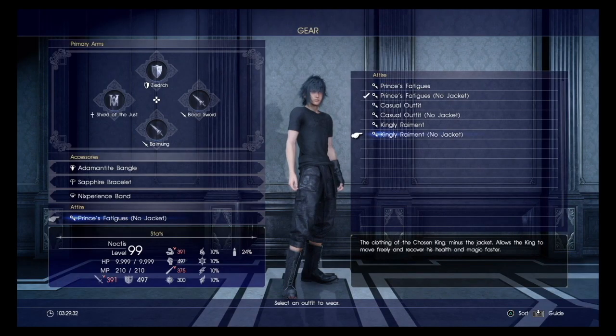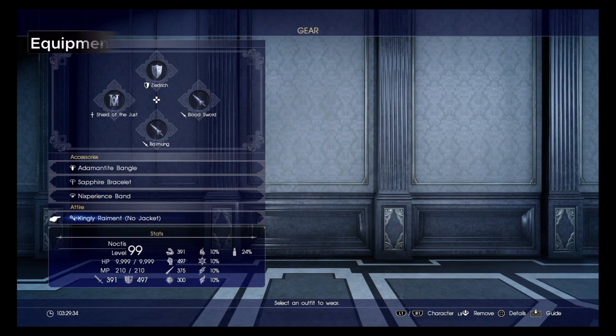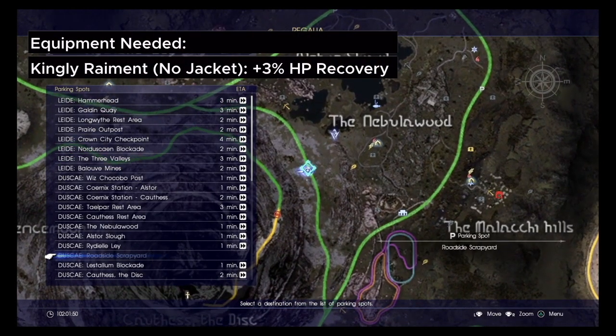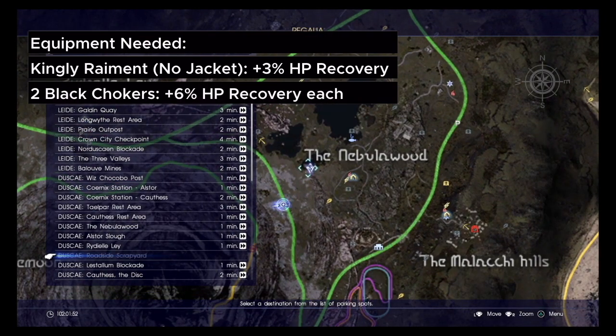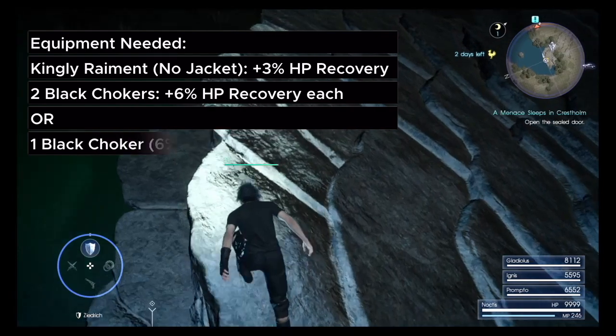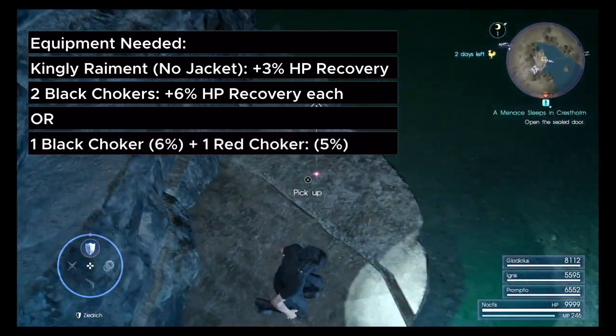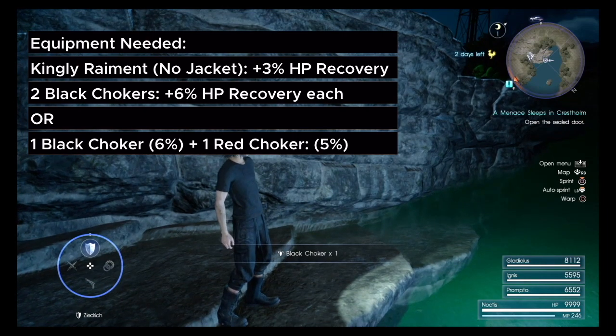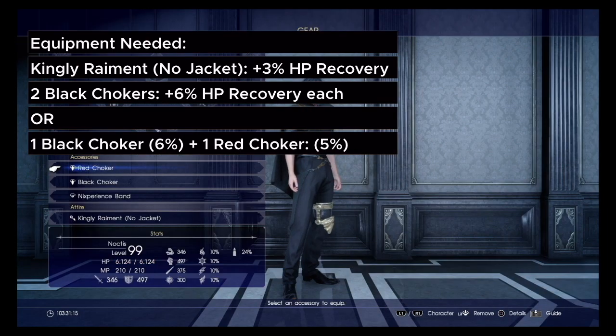For equipment, you need to equip the Kingly Raiment with No Jacket, which increases HP recovery rate by plus 3%. For accessories, you want two black chokers — I'll show you how to get those. If you don't have two, go with one black choker and one red choker. This increases HP recovery speed by plus 6% for a black and plus 5% for a red.